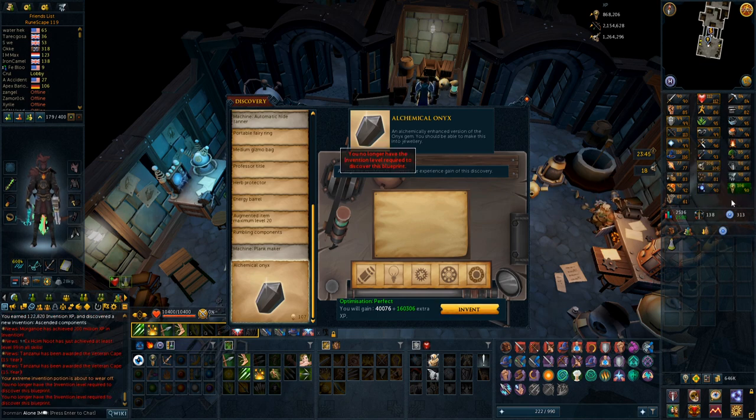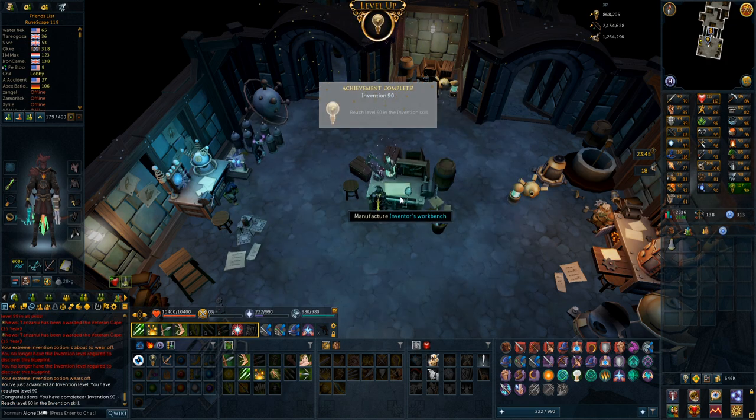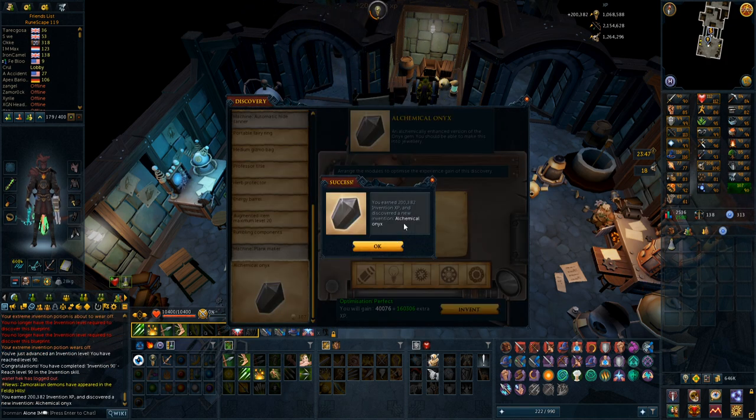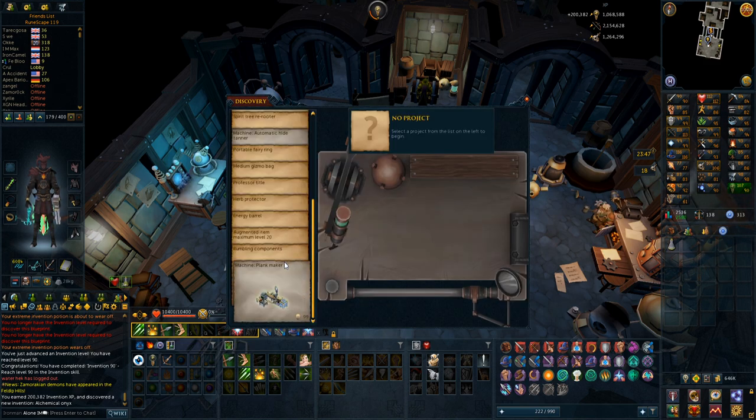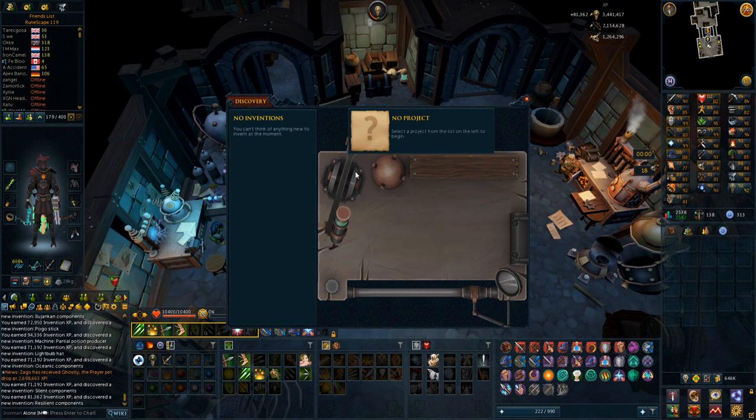Oh no — did I actually just drop that? Wait, can I drink another one and still get the perfect? I have to do it again. There we go — got the perfect for 200,000 experience, and now we have the alchemical onyx discovered. In case you're wondering, discovering all these things from just one potion gave me 3.4 million invention experience.